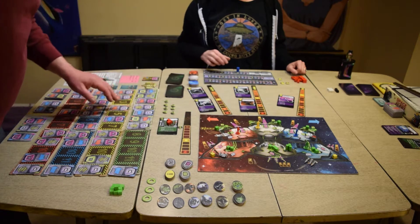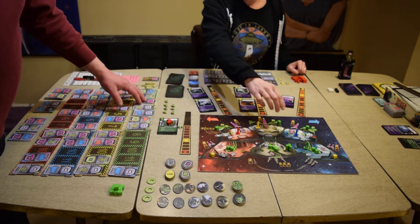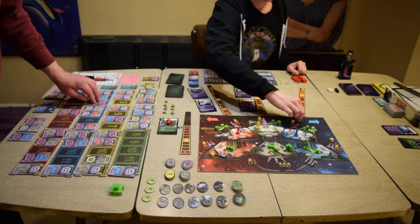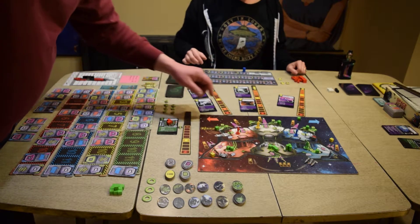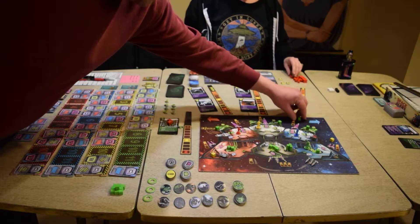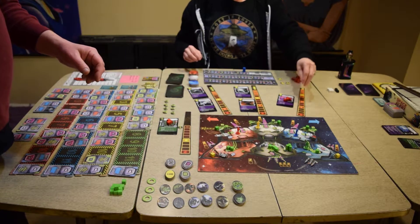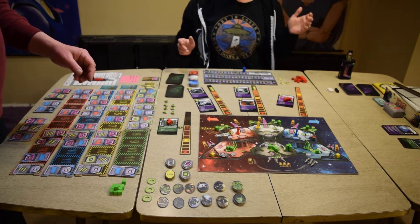We're just going to kill it immediately. Green fires the lower laser, yellow does nothing, blue fires the upper laser, red does nothing. That's six damage — two shield, four health. The phasing fighter can save all its tricks for some other mission because it's just been killed. Goodbye.